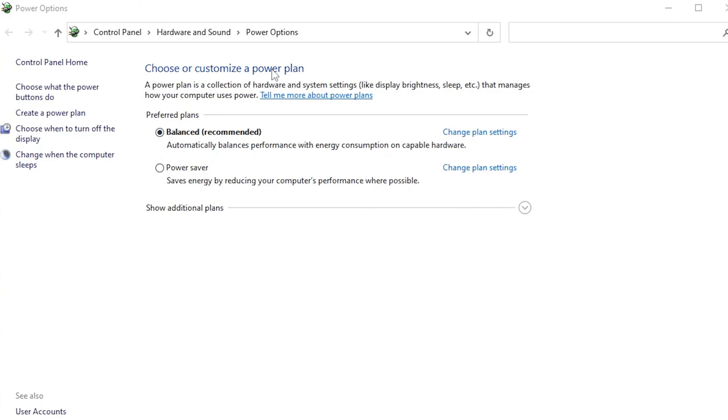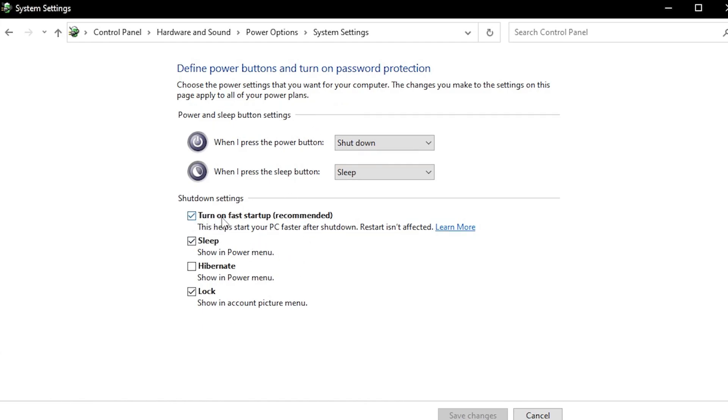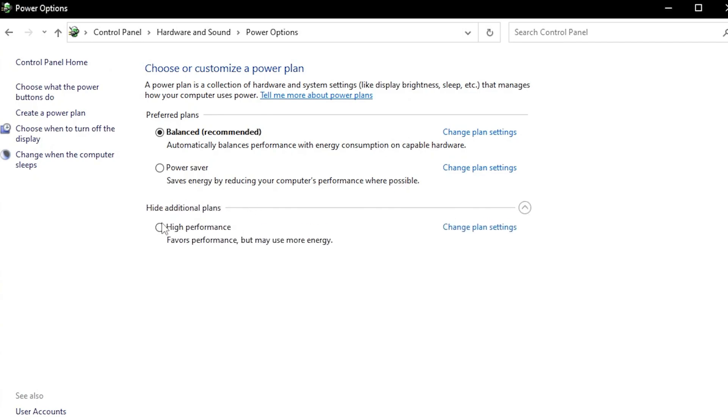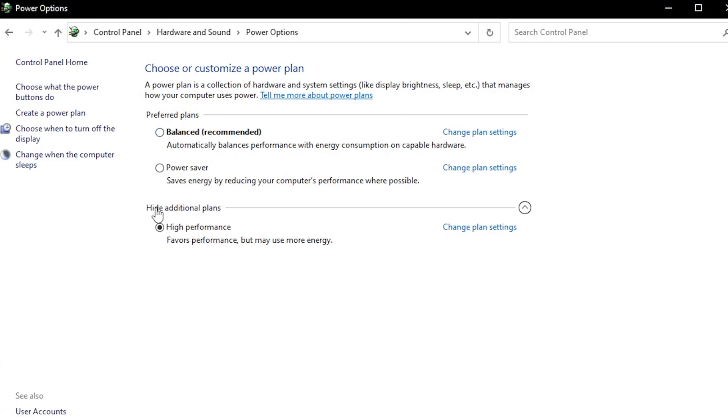In the second step, create a custom power plan. Go to 'Choose what the power buttons do,' click 'Change settings that are currently unavailable,' and turn off Fast Startup — this keeps your PC on 24/7 and you want it off. Click Save Changes, then go back and click 'Show additional plans.' You'll see a High Performance option. Balanced is usually recommended, but choosing High Performance will give you extra FPS boost, though it uses more energy.